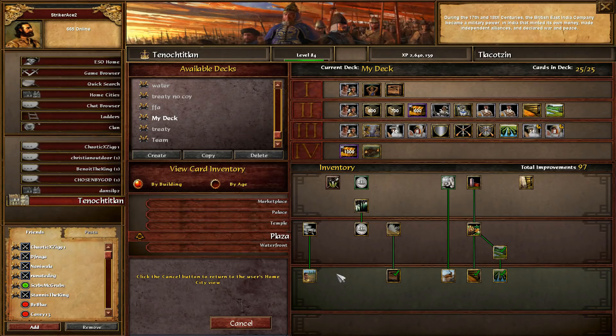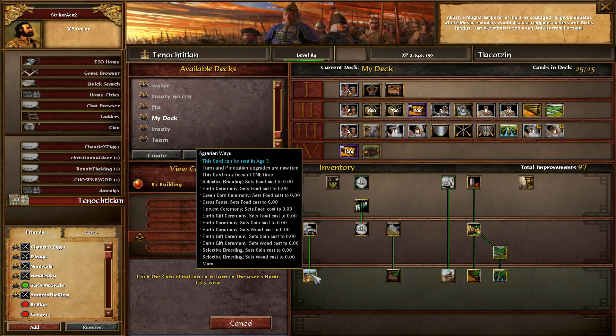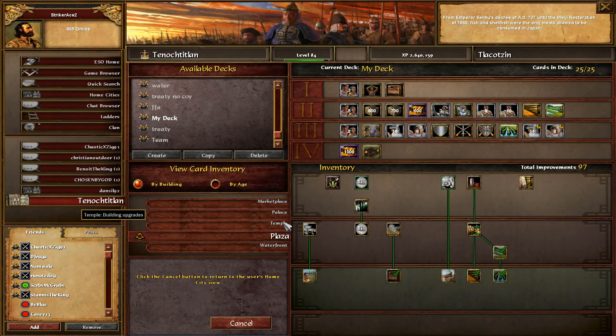Agrarian ways is one I swap out for eight villes and a thousand wood - I just can't decide which of those three cards is best - but it's a really solid card because it's worth about 1,200 to 1,300 resources in upgrades. And those upgrades are good because they don't just benefit the farms and plantations - they benefit coin mines, hunts, berries, everything.